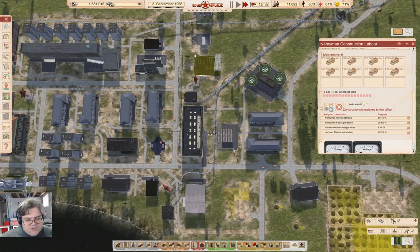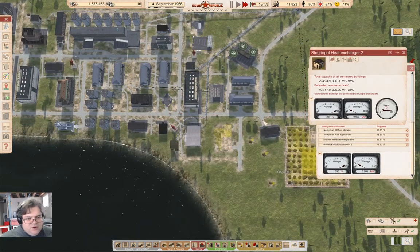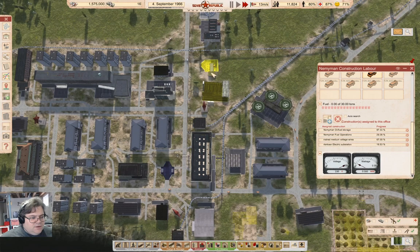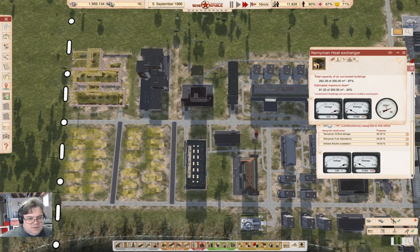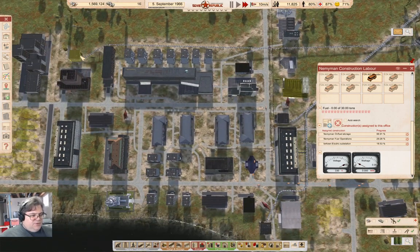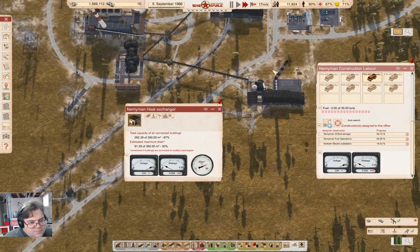Let's just see our production queue. That finished, so over here we are operating there. The substation just needs to finish. The oil storage is just about done. There goes the substation — it's down to just labor now. Traffic jam, happiness too low.